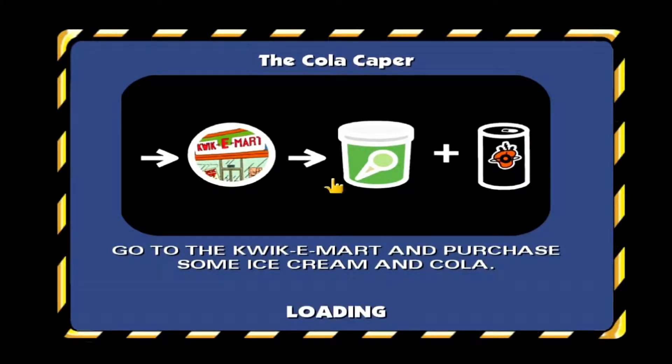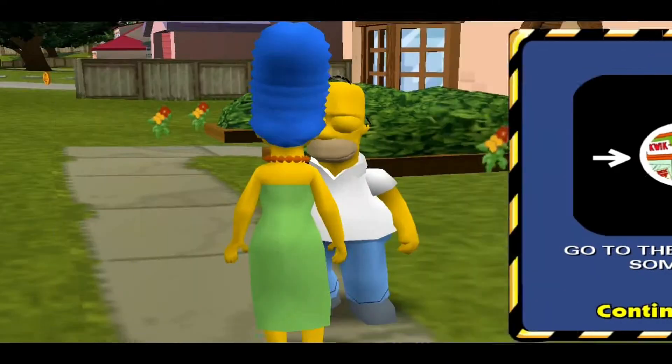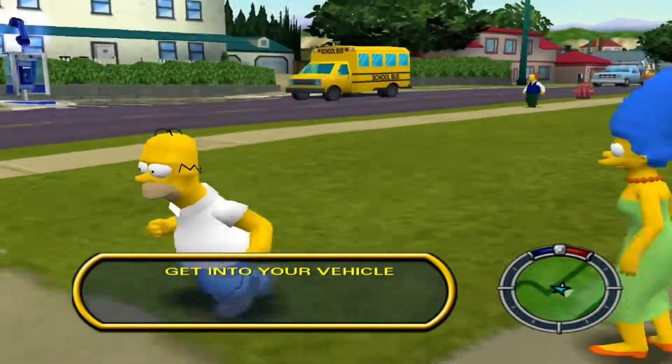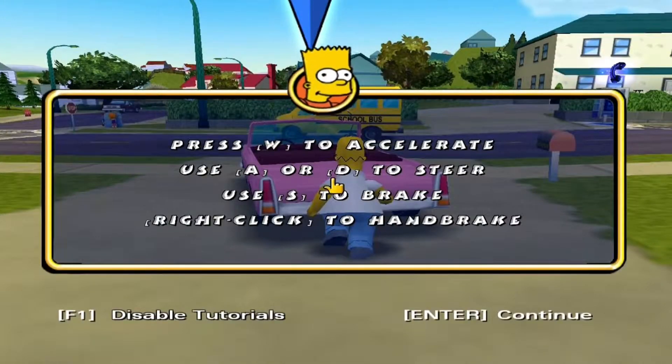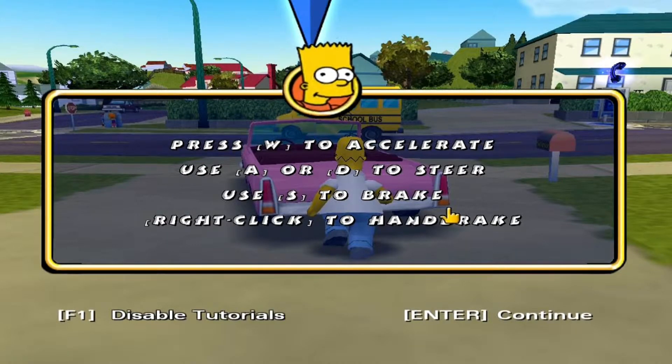I've got to get to the Quickie Mart, purchase color and some ice cream. Gotcha, let's do this thing. Get in the car. W to accelerate, AOD to steer, S to brake, right click to handbrake.